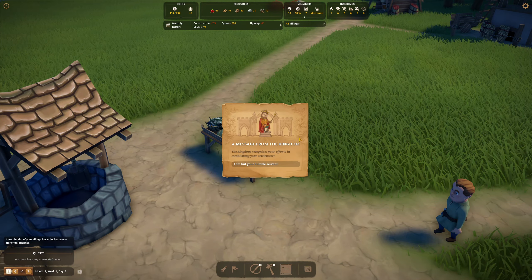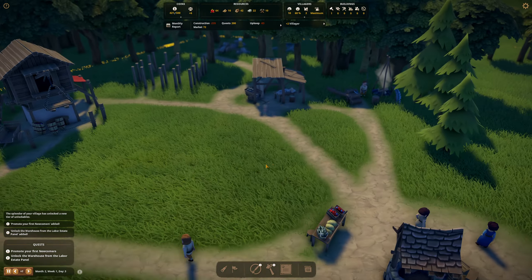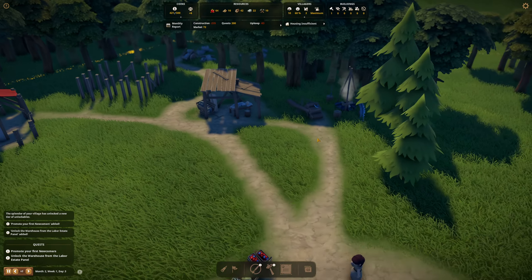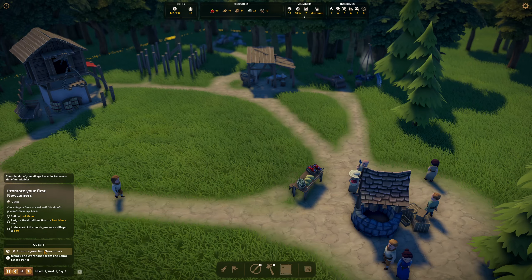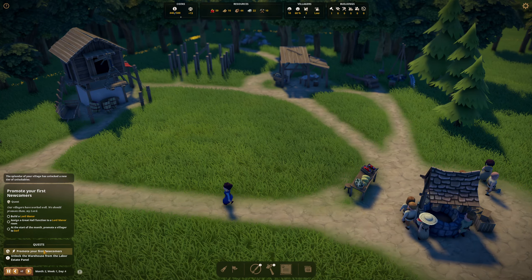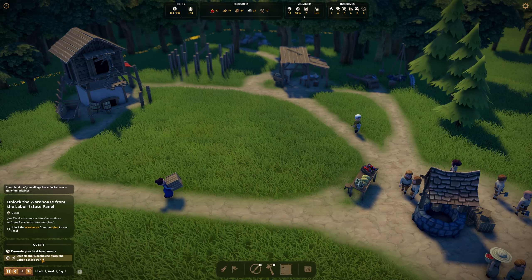We got some new people to join us! And a message from the kingdom — it recognized your efforts in establishing your settlement. We got some kind of reputation, and a new quest: promote your first newcomer. Unlock the warehouse from the labor estate panel. The splendor of your village has unlocked a new tier of unlockables. We need to build a lord manor, assign a great hall function to the lord manor room, then at the start of the month promote the villager to serf. We can now also set up our residential zones.